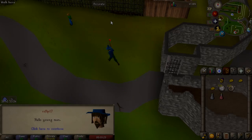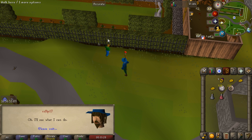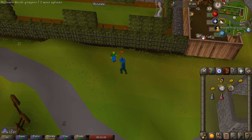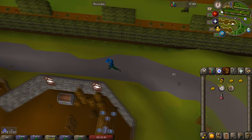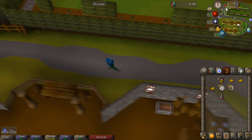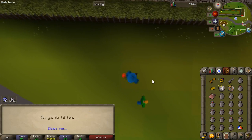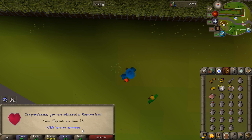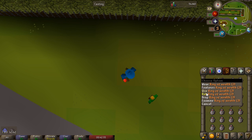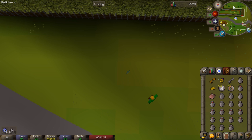Coming in at number one is completing the Witch's House quest. This is an extremely vital quest to complete early game because almost everything in Old School RuneScape wants to kill you, and completing the Witch's House quest will get you some valuable early game hitpoints levels. It will only take you about 10 minutes to complete and it will get you from level 10 to 24 hitpoints, and that makes a huge difference early game. There are quite a few monsters you need to defeat in other quests and you will need hitpoints levels to do that.